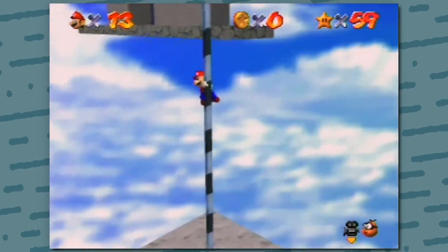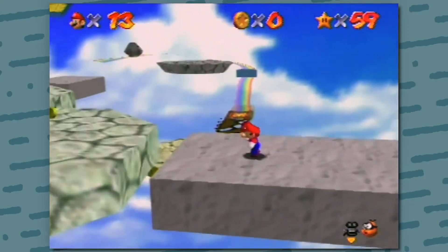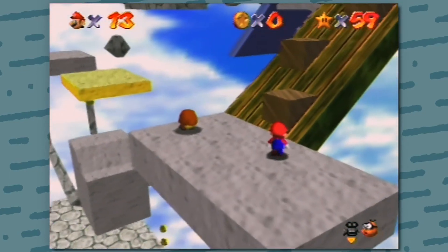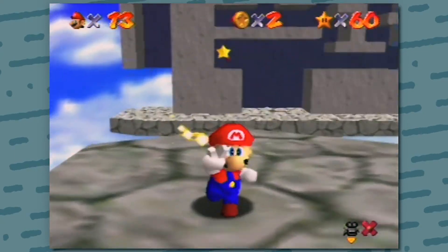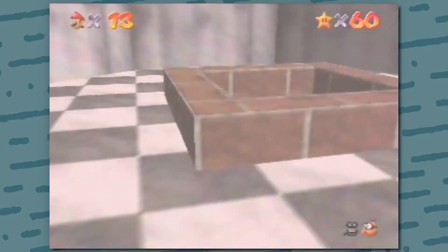Replicate the movement you did just earlier — long jumping towards the pole, making your way up to the platform, and perform the double long jump to the ledge. However, this time you want to make your way towards the right. Make your way up the slope. I perform a triple jump here, but you can do silly kicks if you wish. Make your way on the swing saw platform and head towards the star. Now that you've got your second star, hit save and continue and re-enter the level.